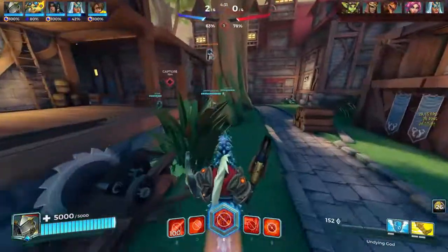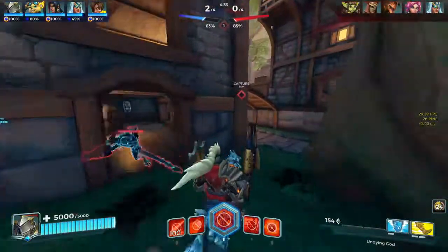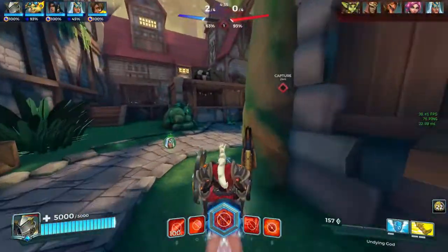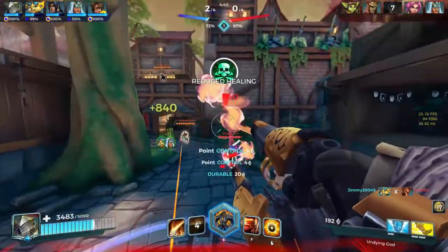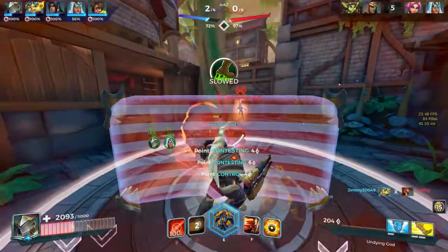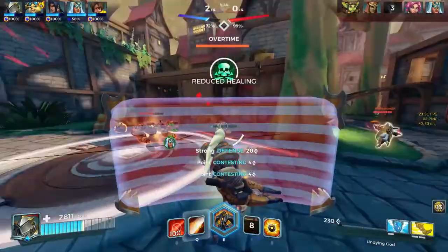There are also cards that you can buy that make running out of ammo something you never really have to worry about. One that I use in my loadout is called Looks That Kill, which returns ammo when you shoot a fireball. So if you are low on ammo in the middle of a fight and you shoot a fireball at somebody, you will be backed up by as much as 40% of your ammo to keep fighting. You can also use the Pyre card, which can reduce the amount of ammo that is drained when Fernando shoots.